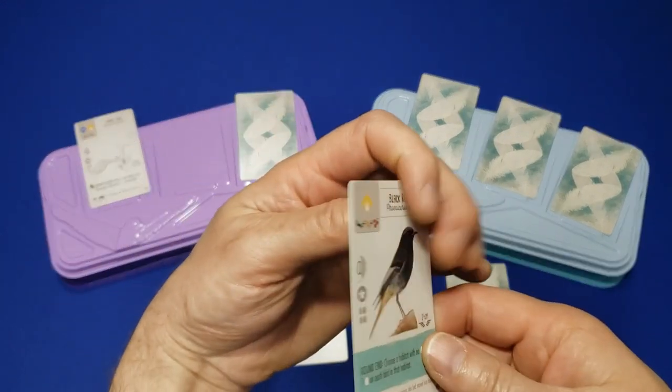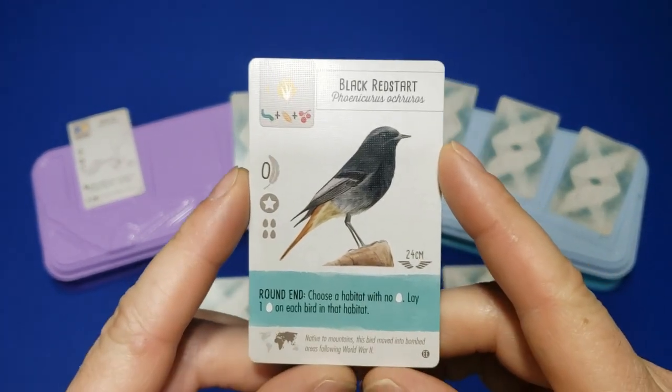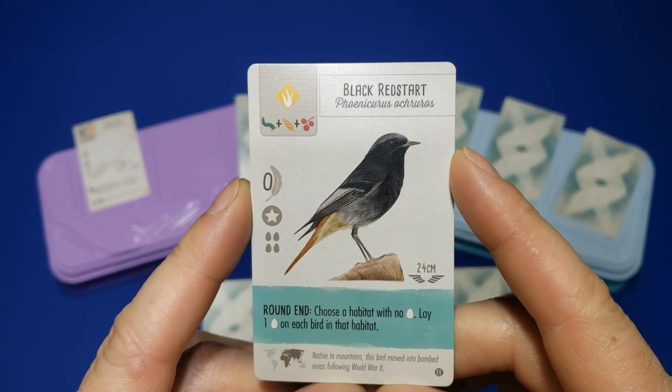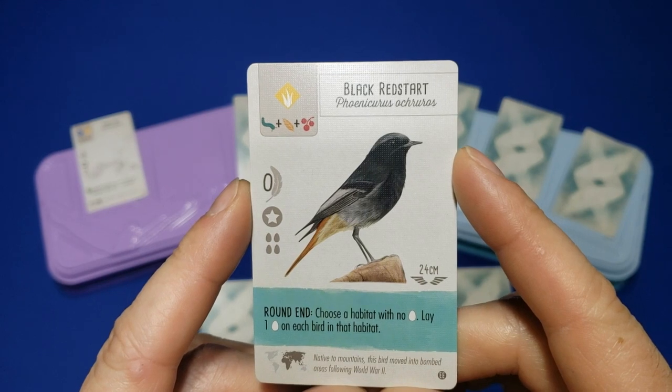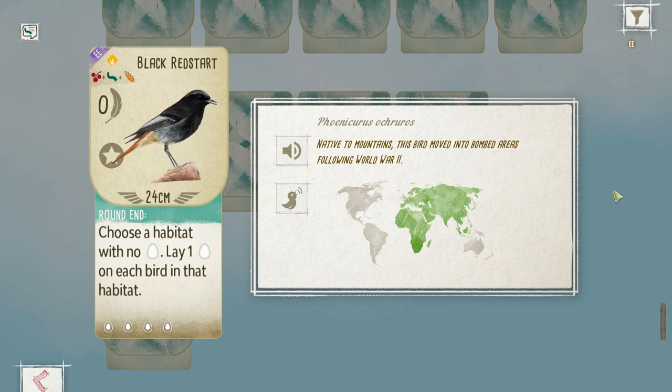The teal color adds an interesting element to the game with end-of-round bonuses — that's brand new in this edition. The first bird that caught my interest was the Black Red Start. At the end of the round, you choose a habitat with no eggs in it, and then you lay one on each bird in that habitat. In the late game it's not a very good card, but if you can get it down in the first round,